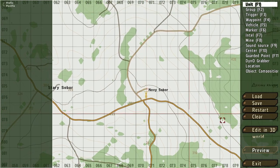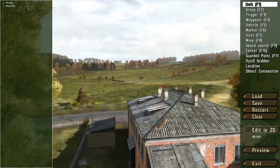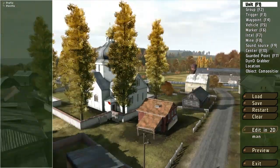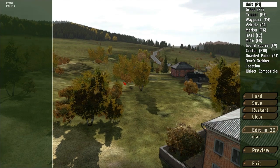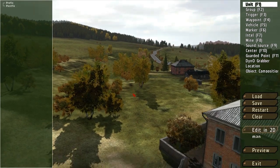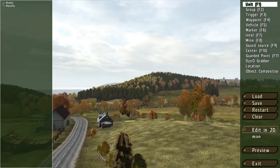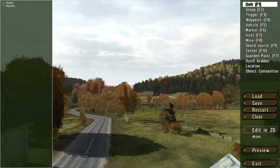One of the cool options this mission editor gives you is Edit in 3D Mode. While in 3D mode you can move all around the map — using WASD to move forward, left, right, and back. When you right-click with your mouse you can change the angle you're looking at. To go up and down you can use the scroll wheel, or Q and Z on your keyboard. You can also hold Ctrl to slow down to a crawl, or press Shift to zoom around really fast on the map.